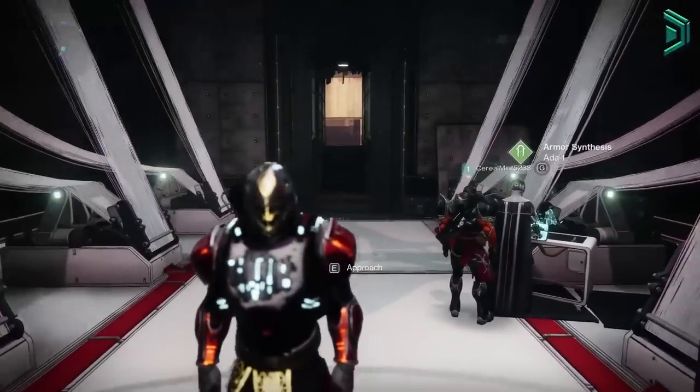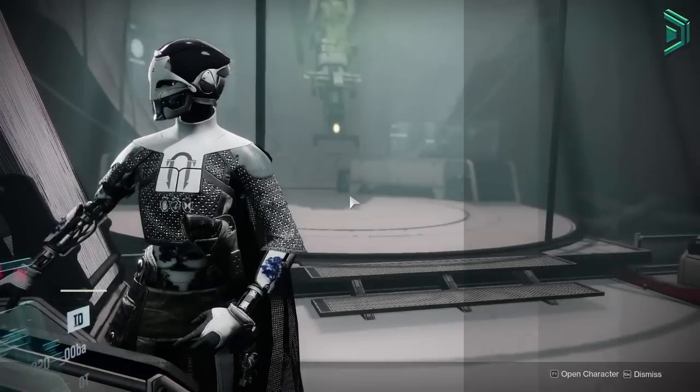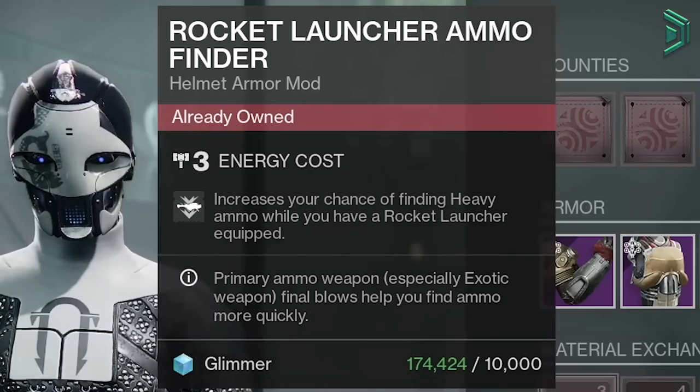Hey, what's going on guys, welcome back to your daily PSA. Today isn't an awful day, but it is also not the best, as we still don't have those juicy elemental well mods that completely obliterate everything in the game. In fact, today we have Rocket Launcher Ammo Finder — this mod hasn't been available since January, so make sure you pick this one up.